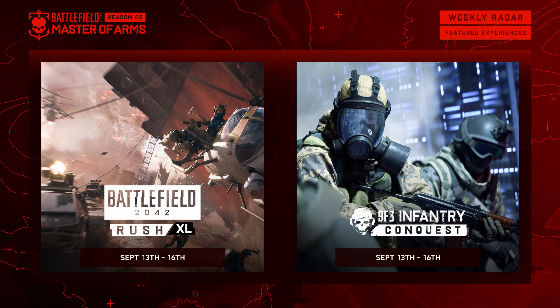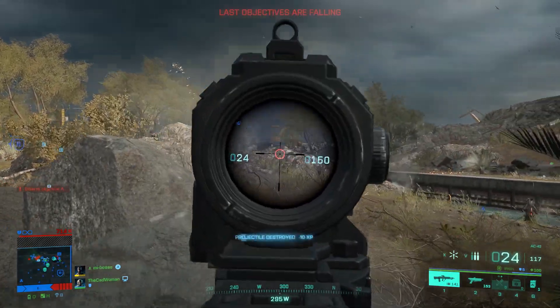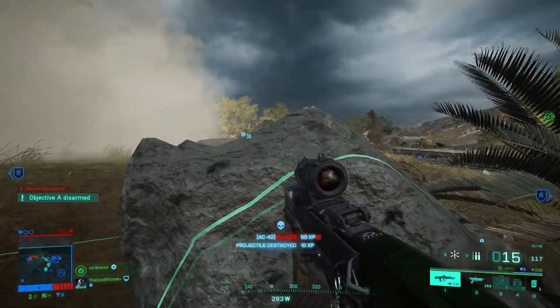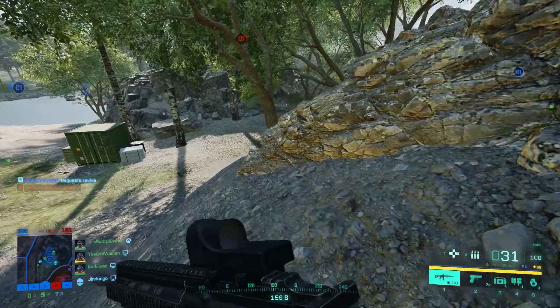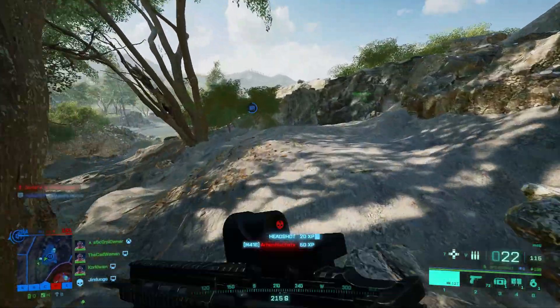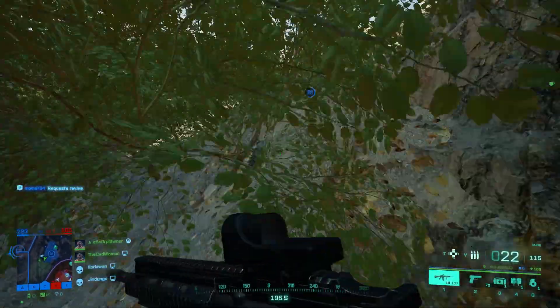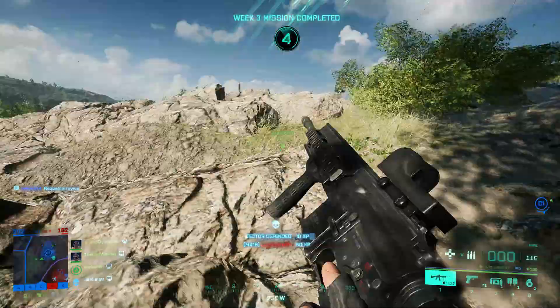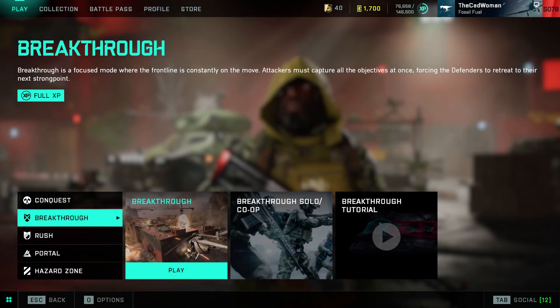In Portal we also got two new modes just like every week, and this time it's Rush XL and Battlefield 3 Infantry Conquest. Rush XL is a 128-player Rush mode with 2042 specialists and weapons but on a mix of old and new maps. Battlefield 3 Infantry Conquest is a 64-player Conquest mode with a reduced number of vehicles, only played on the two Battlefield 3 maps, and only with the era soldiers and weapons.